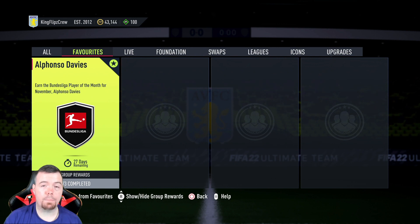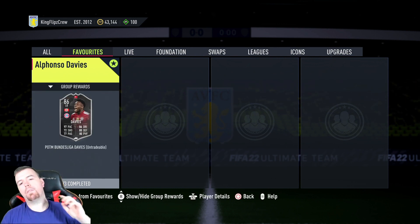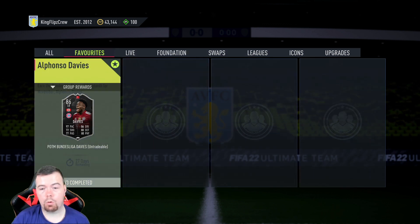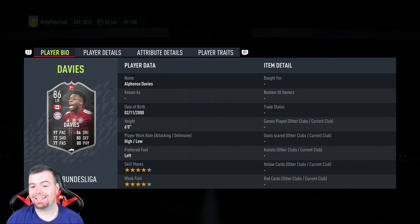Welcome to another Play of the Month SBC. Today we have November's Bundesliga Play of the Month — Alphonso Davis. This card is six foot, high/low work rates, four star/four star. For some unknown reason they've given him even more pace — 97 pace — with 72 shooting, 77 passing, 86 dribbling, 80 defending, and 80 physicality.